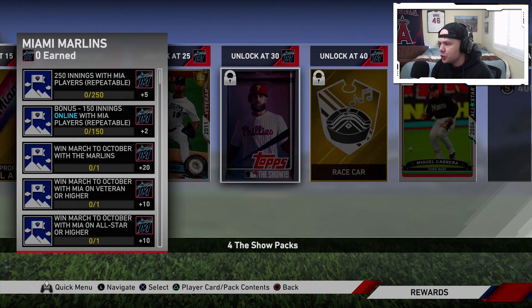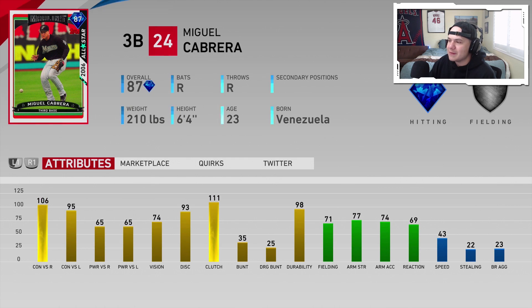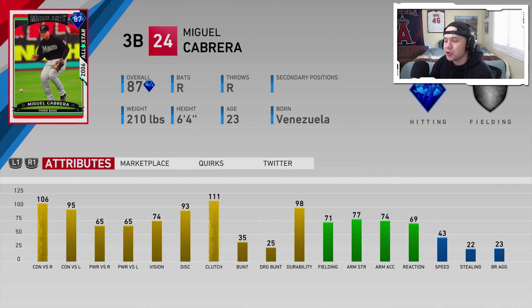The Miami Marlins' affinity reward is going to be 87 overall Miguel Cabrera — 106, 95 contact, 65 power against both sides, 74 vision, 71 fielding, 77 arm strength. A good third baseman with no secondary positions, so you've got to play him at third. He might be a pretty good third baseman for you — he's a decent hitter.